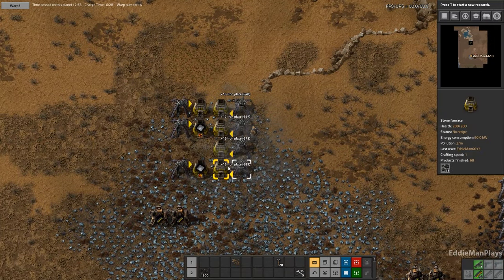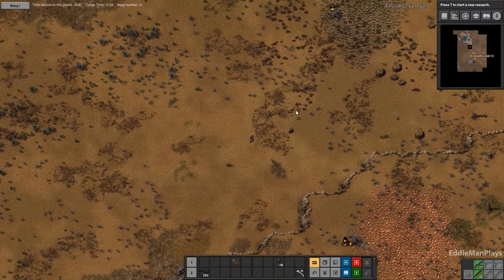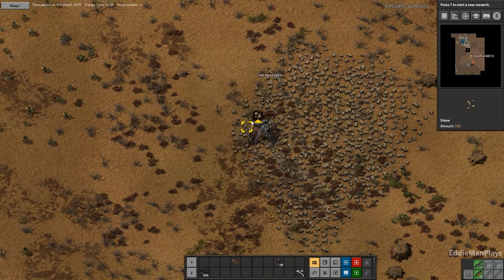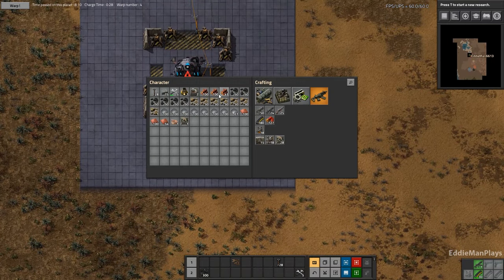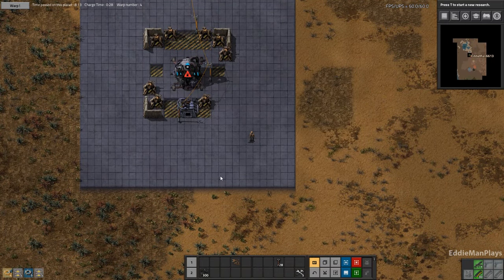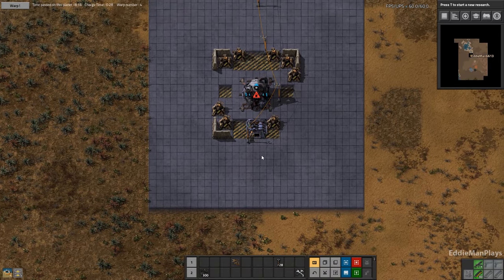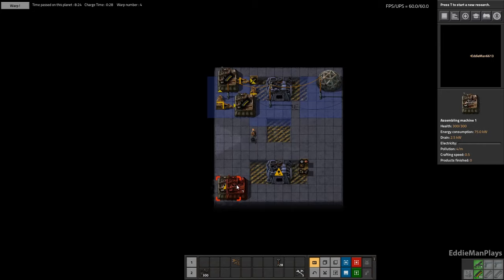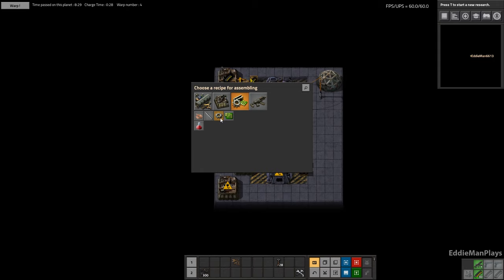So far so good. Let's grab some more iron and get back home where we can build our smelting column. We're going to stop making some transport belts - reminds me I wanted to automate them down here. One assembler is going to be gears and one is going to be transport belts.